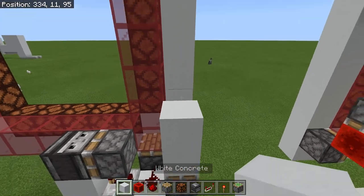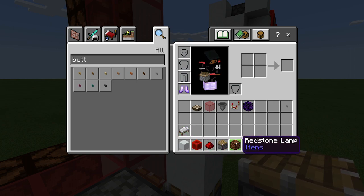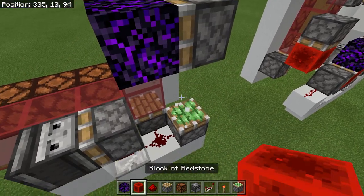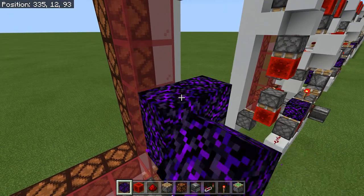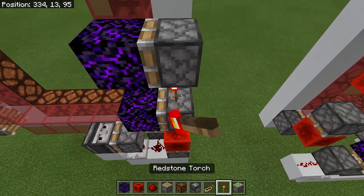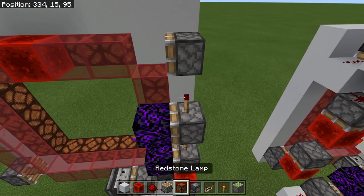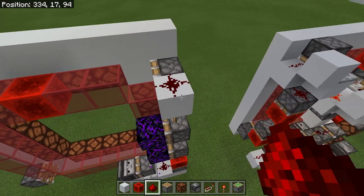Put redstone dust on top of that sticky piston and add some temporary blocks. From there, take a piston — sticky or regular — and you're going to want obsidian going like that. Put a redstone block on top of that sticky piston, then a temporary block — I recommend not using obsidian since it's hard to break. Then a sticky piston facing inwards into an obsidian block. Once done, put a redstone torch on top of each of them, then a decoration block on top of the last piston.